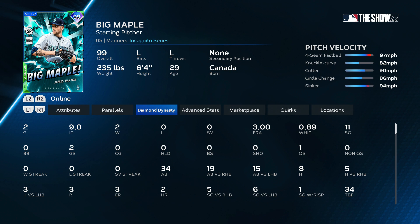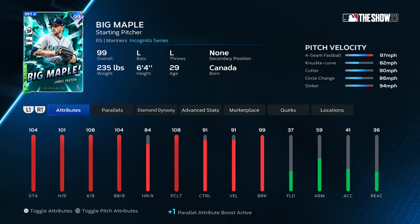James Paxton, "Big Maple" — when I use him his cutter is nasty, his cutter is nasty. He has a sinker but the velo is not really there. I'm going to put him towards the middle bottom of C tier.